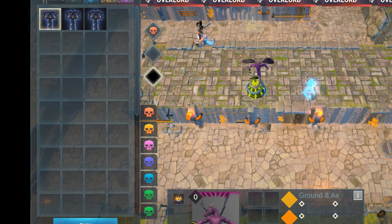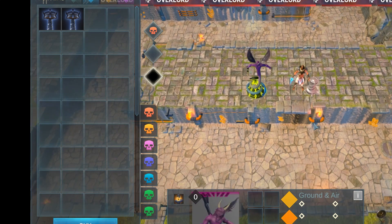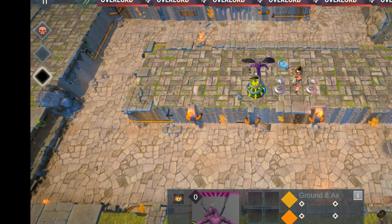Our tech mage, or builder, is now able to build towers. We introduced a new blueprint mechanism — players will see a tower blueprint until the tech mage constructs the tower at the designated spot.